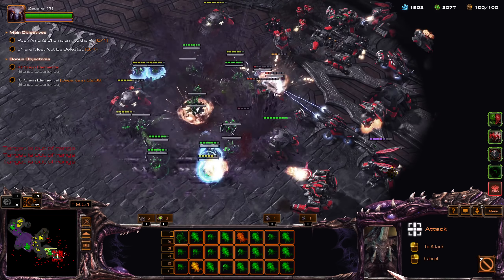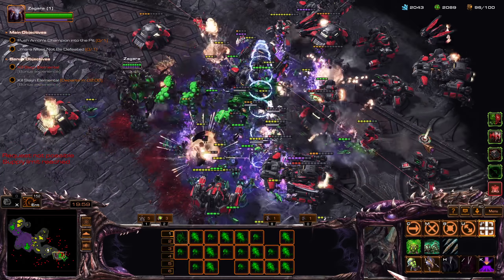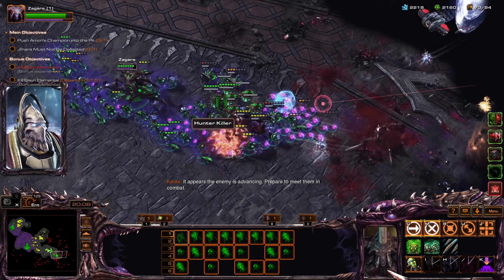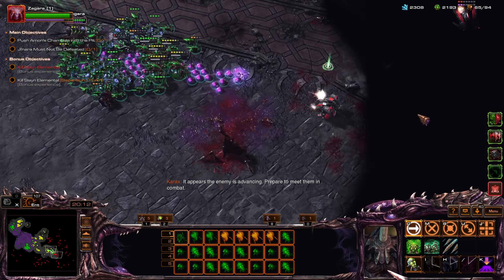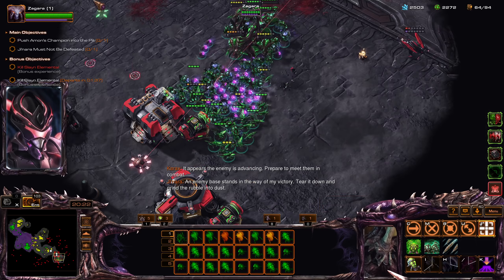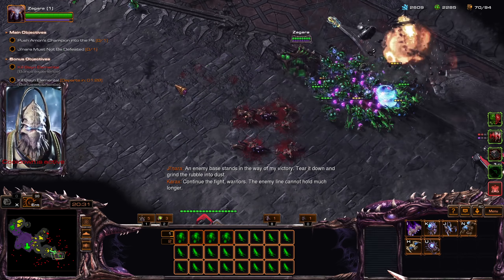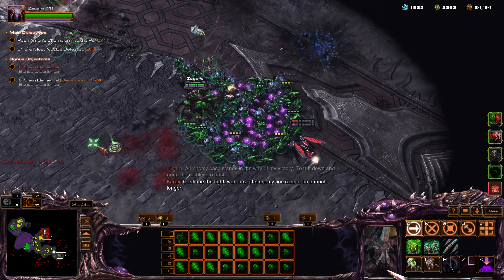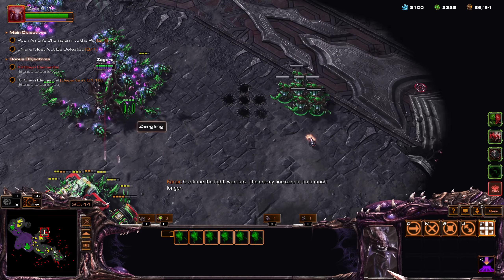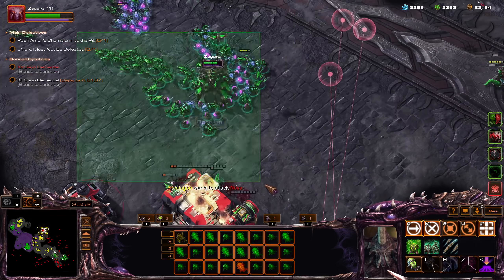Drop in here — dive in. Pull back, ouch. Nova? Where is she coming from? Pull back. Our allies are being attacked — finish that off. Actually, let's right-click individual Zerglings all the way around here, just to bait out the Magmines.